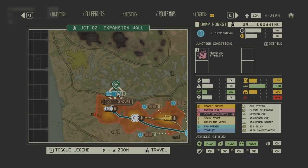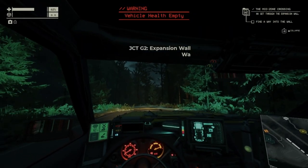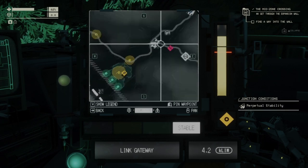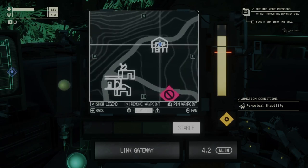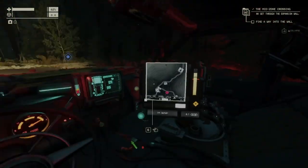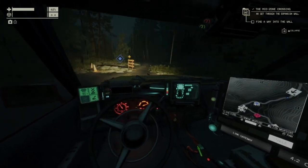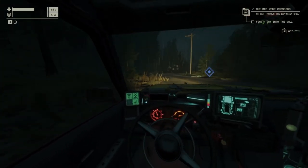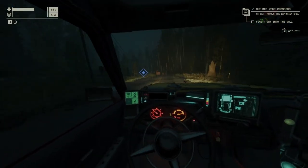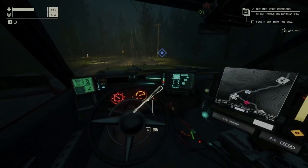Now here guys, we are passing through the wall - it's just perpetual stability so let's go. So here we are on JCT G2, and now we have three anchors and we just need to pass through the wall. Here is the gas station but I'm not gonna refill the car there because we just did it. So now let's just go. And yeah this is actually now very easy guys. So here passing through the first wall because there is no anomalies, there is nothing like on the second wall - it's just going through the pipes and stuff like that. It's actually really easy to do this.